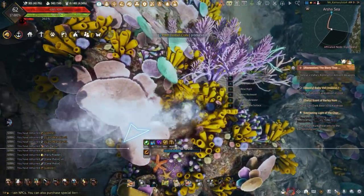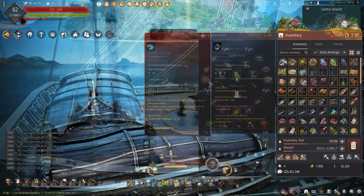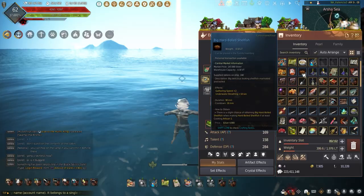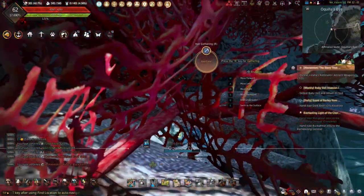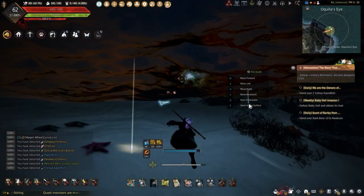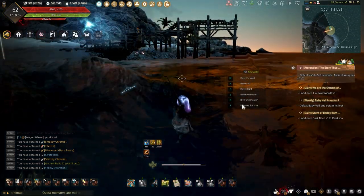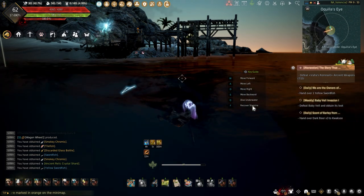Underwater gathering is easy to do but requires certain items to make sure it can be done smoothly. Throw on your best gathering gear and tools, use any kind of boat, hop on underwater breathing buffs, and just find a spot around the islands. Once you find a spot, diving can be done by hitting Q for PC users, and hitting E on the keyboard will make you swim to the surface. Stamina can be recovered by hitting F, and all the buttons can be seen on screen if you're still confused.